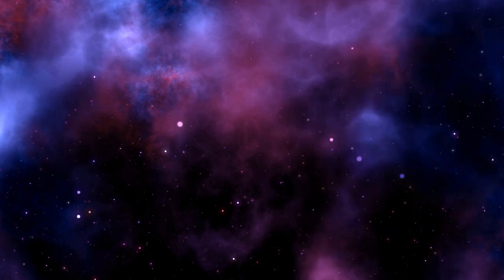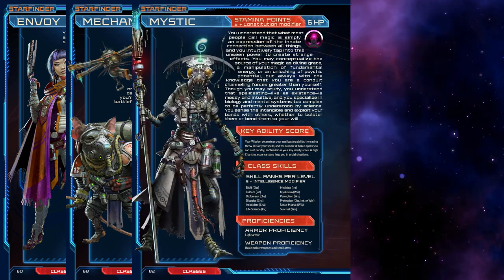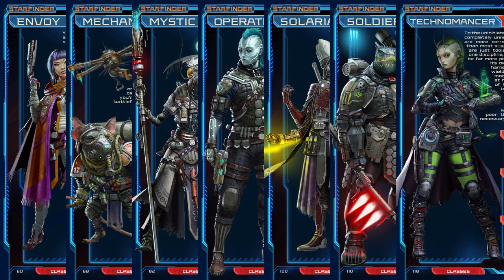And now for class, our options being Envoy, Mechanic, Mystic, Operative, Solarian, Soldier, and Technomancer. So, as you can see, there is a combination of both technological and magical abilities in this game, and I think they are done in a way that makes them feel distinctive, but consistent.